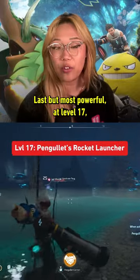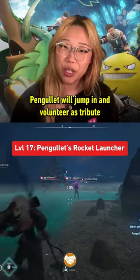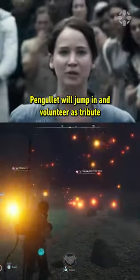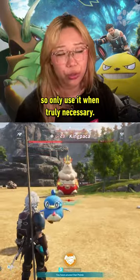Last but most powerful, at level 17, you can get Pengalit's Rocket Launcher. When you bring it out, Pengalit will jump in and volunteer as tribute and will unleash a devastating blast, but it'll also knock him out, so only use it when truly necessary.